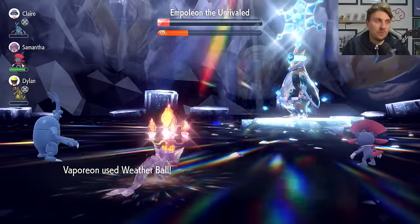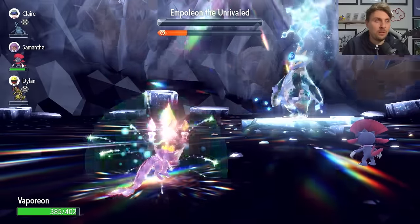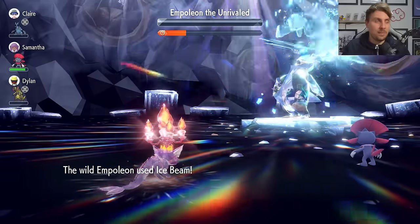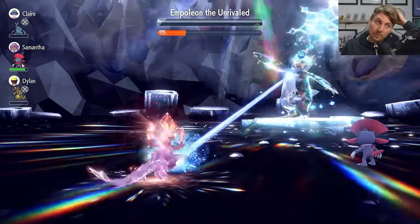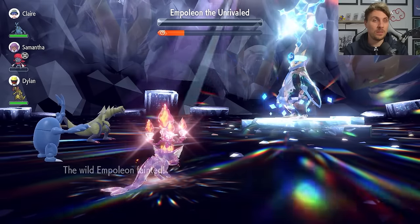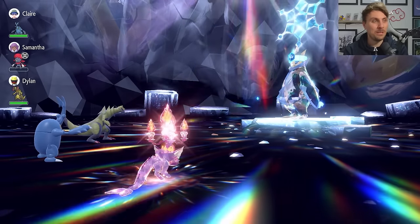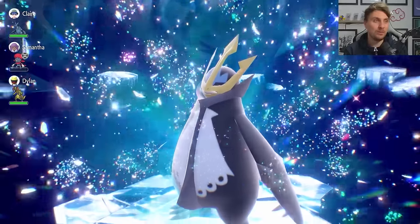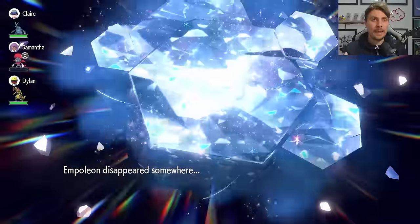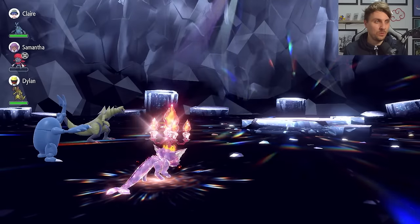The Vaporeon build is available to everyone in the base game, so no matter where you are in your playthrough you can put this together. You'll have an easy time dealing with Empoleon, and once it's beaten you'll get all the nice item drops — lots of candies and other useful rewards. The Vaporeon might even be a bit more reliable than Mew overall.